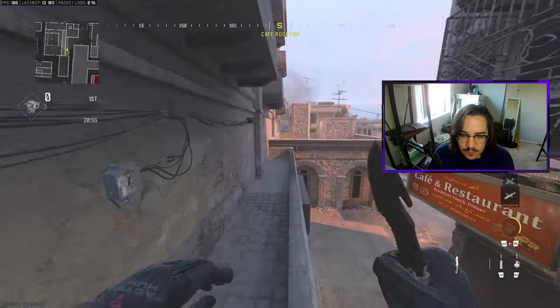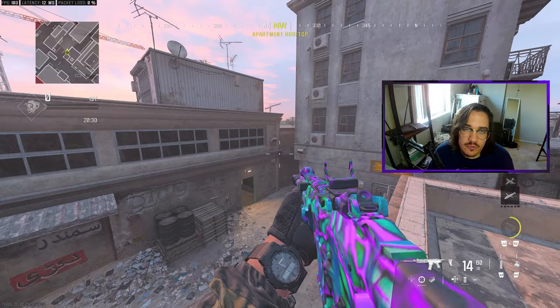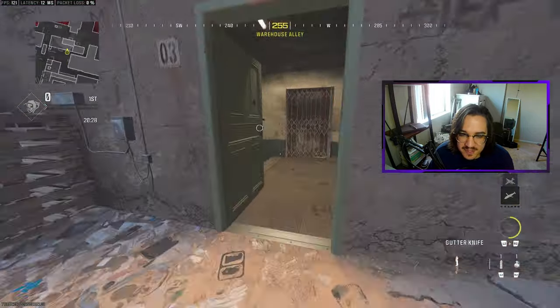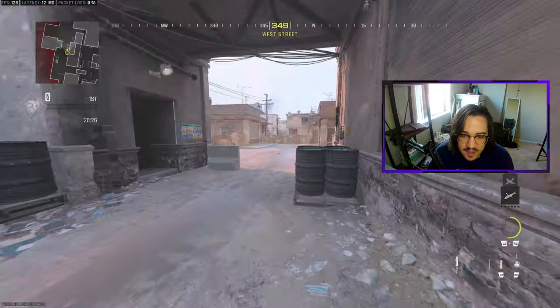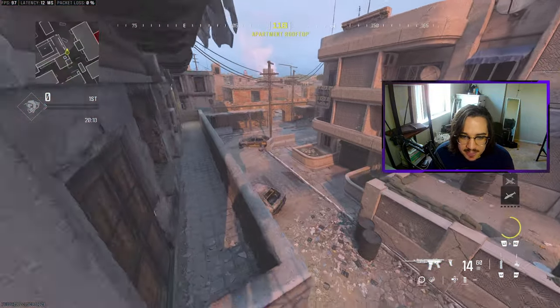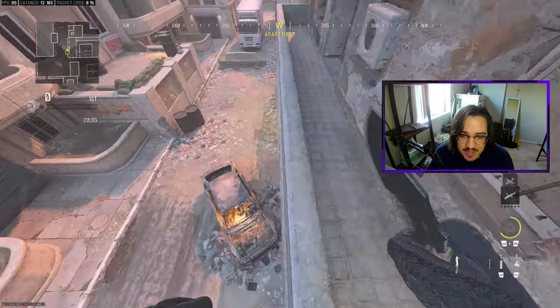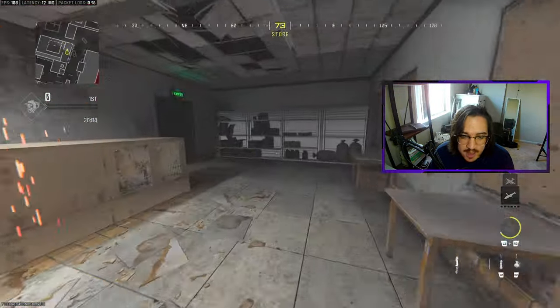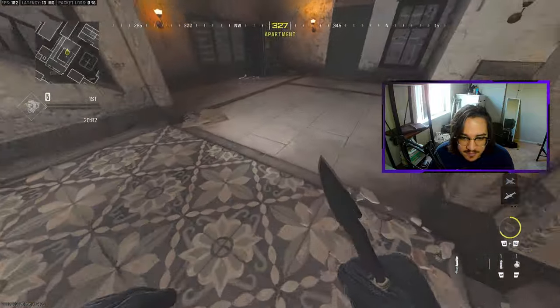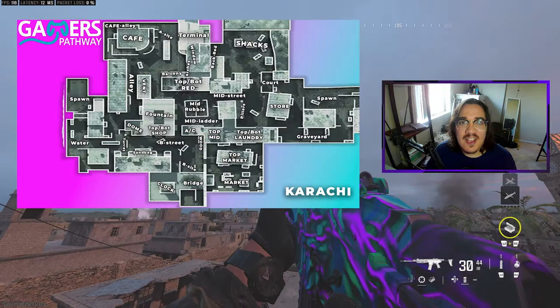As we run through Vent, we're going towards Top Dome over here. Back here is usually called Spawn or Water, but to be specific this would be Water Building, this would be the Spawn, and then over here this would all just be Water. And we are right back at B Street. As we are here at B Street, this will be considered Top Shop. Down here would be Bottom Shop, and then once you get inside of here this will be Fountain — and of course if someone's camping, you can also call this Top Fountain.